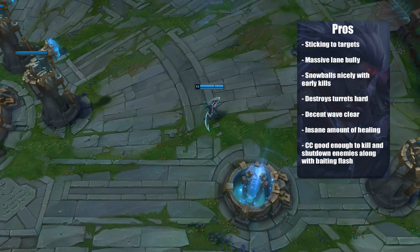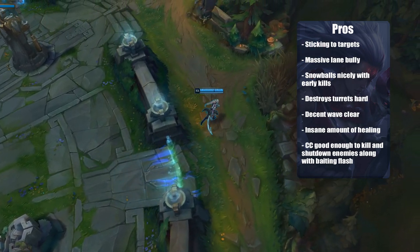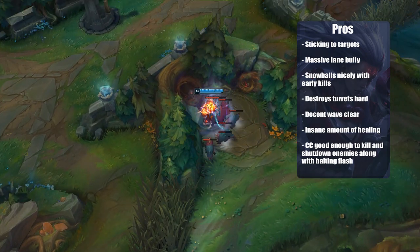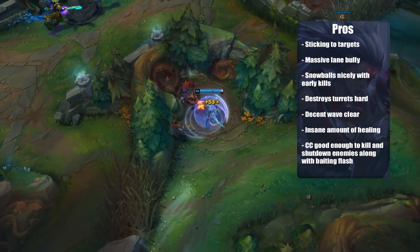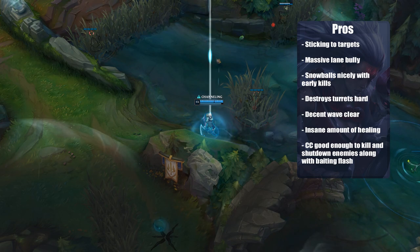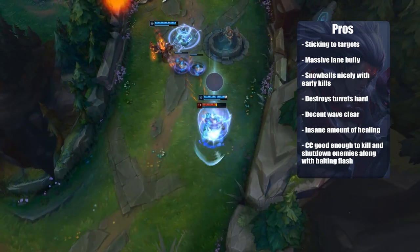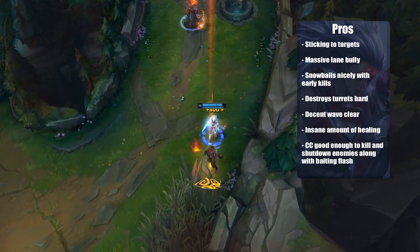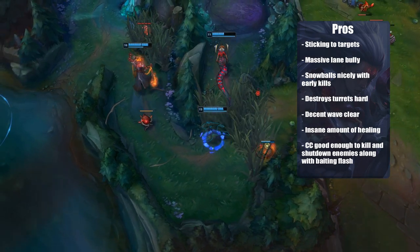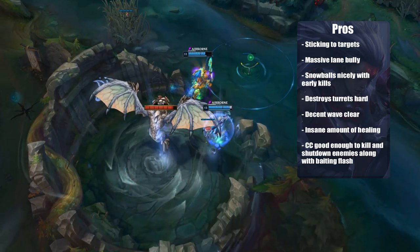Diana's pros: she's really good at sticking to targets since you don't have to use the second E instantly. Use the first E when jumping on the target with your Q, do a lot of damage, then use the second E to stick onto them. Her ultimate also keeps them in range and you can bait out flashes really nicely — if someone is in melee range and flashes away, press R to bring them back, essentially wasting their flash. It's not the easiest thing to do but very rewarding.